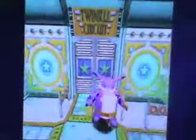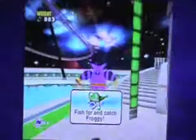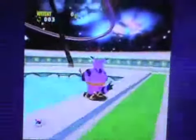Alright. You cannot go that way. So what you have to do is go in here. Stage one — find the frog. Fish and catch a frog. I'm not going to get the frog. Let's go.